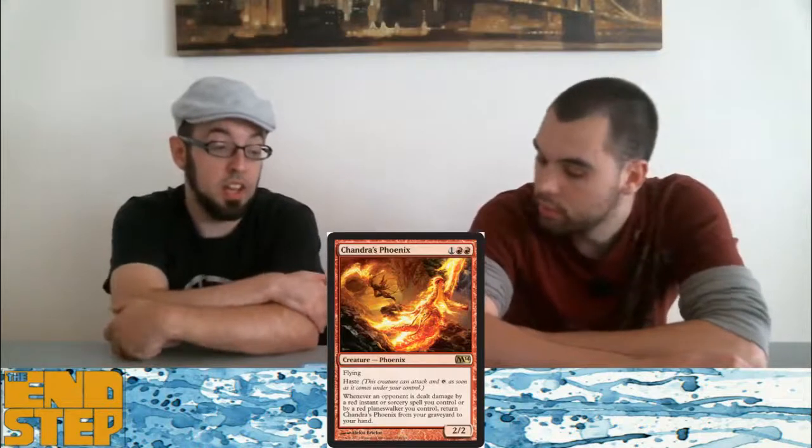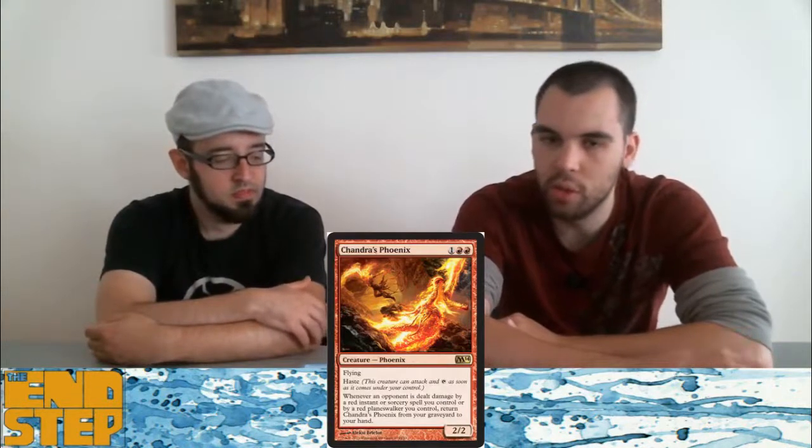Chandra's Phoenix — this will be played. Definitely be played more after Pillar of Flame rotates because Pillar of Flame is excellent against this card. I do like the synergy with the new Chandra — same synergy as all the Chandras since they all do pretty much the same thing. Getting your Phoenixes back is pretty cool, but as the game goes on, a 2-2 flyer becomes a lot less relevant. It will grind out games though. I have lost to this card on multiple occasions.